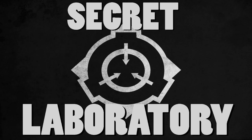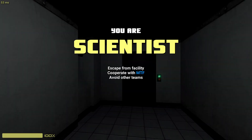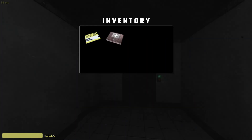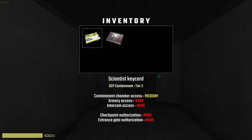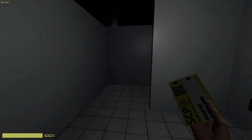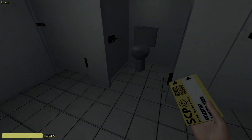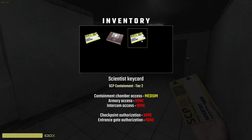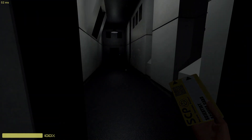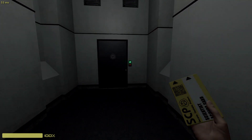The next game on the list is SCP: Secret Laboratory. It is a multiplayer game pitting about 20 to 30 people against each other, separated into five different teams: the Nine-Tailed Fox, the Chaos Insurgency, the D-Class, the Scientists, and the SCP Subjects. The Nine-Tailed Fox's objective is to kill every SCP subject, rescue the scientists if possible, and kill the D-Class along with any Chaos Insurgency found on site. The Chaos Insurgency, in return, is tasked with saving the D-Class and killing any Nine-Tailed Fox operatives they encounter.